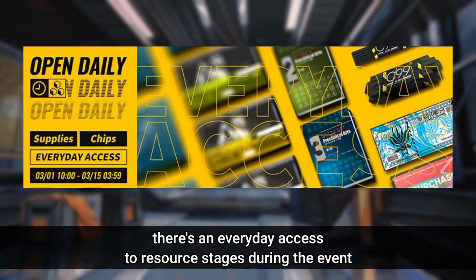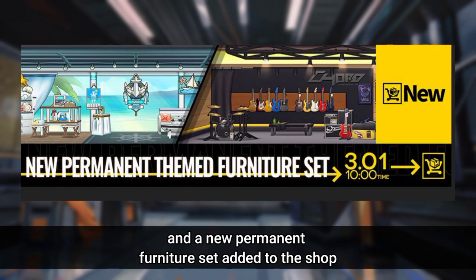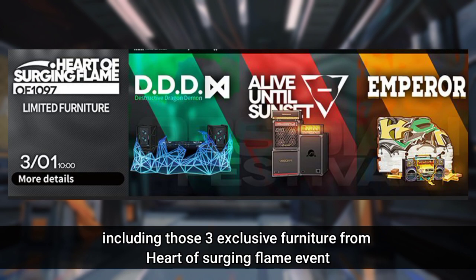There's everyday access to resource stages during the event, a rerun furniture set, and a new permanent furniture set added to the shop — including those 3 exclusive furniture pieces from the Heart of Surging Flame event.